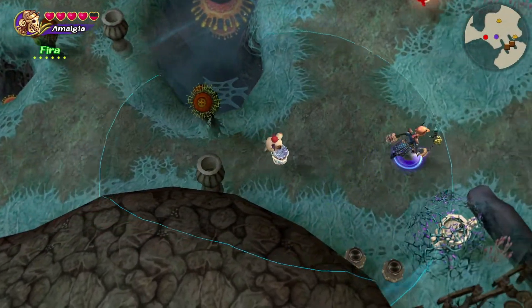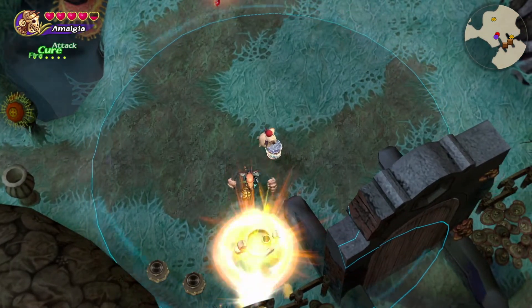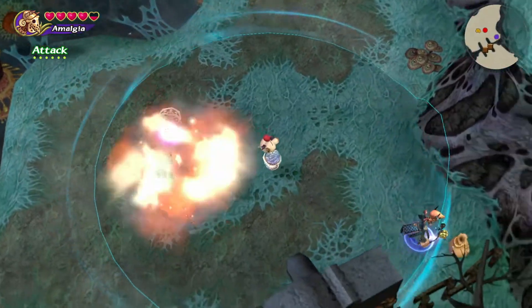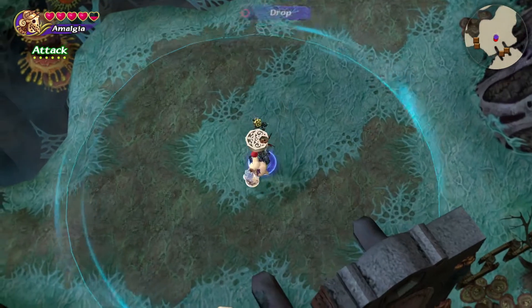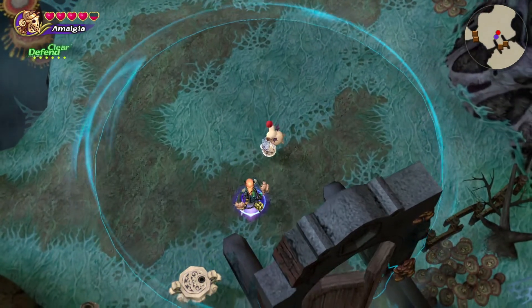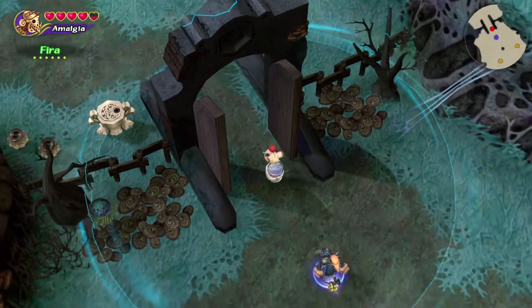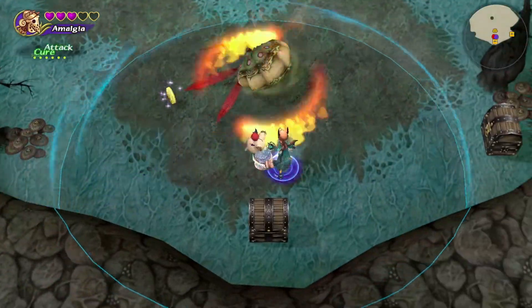Once you've cleared out the ones in the middle, head to the southeast. There will be a key stand, a gate, and two bomb enemies. There are thorns covering the key stand, so you've got to use fire on it in order to clear it off like we did last time, and then one of the bombs will drop a key. Once you're through the gate, there will be a wide area that has two large bug enemies guarding two treasure chests. Once they're dead, grab the treasure, and we're finally working our way north.